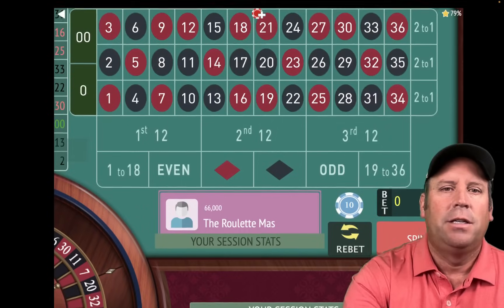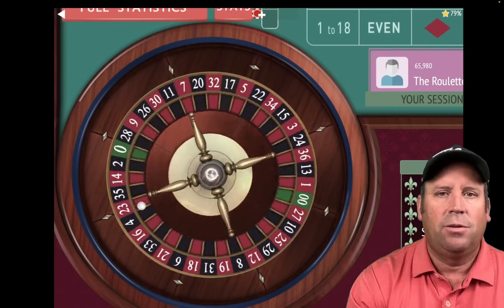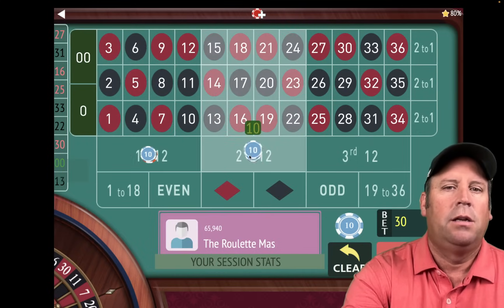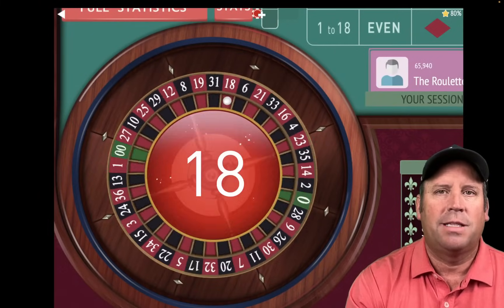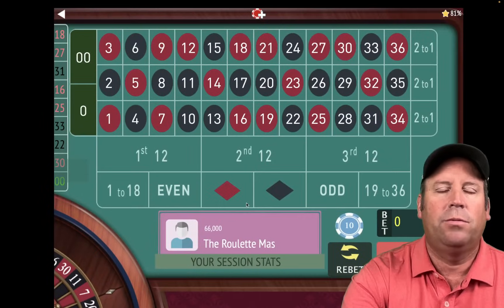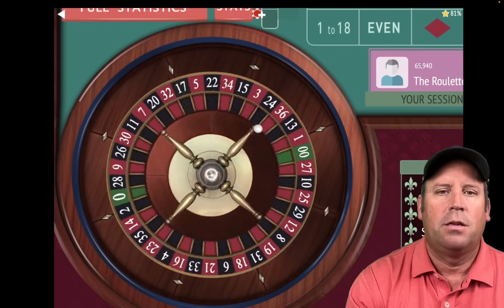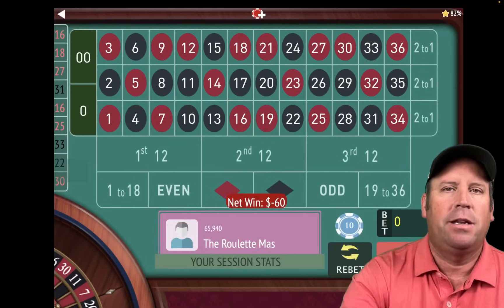We're going for $500 in profit. We increase on wins and losses by a unit until the last bet, then adjust to hit the profit goal. From $10 to $20 on first and second. That's an 18 red — that's a win. We're at $400, going from $20 to $30 on first and third. That's a 16 red — and now we go from $30 to $40.